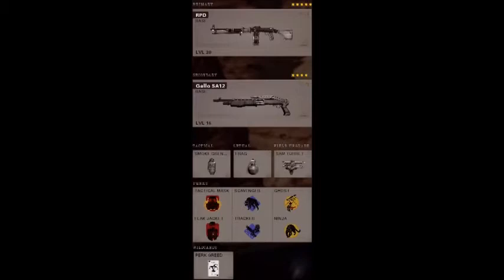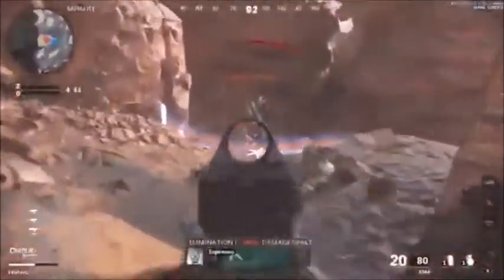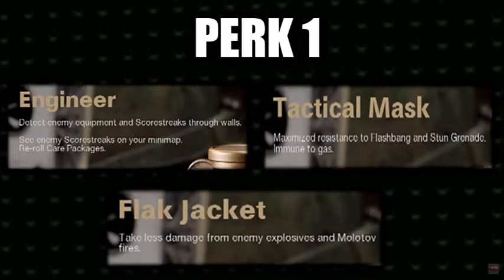Many people are saying that wildcards are going to be huge in this, which I could see happening. So I'm just going to list off the perks in each selection and show you what they do. Perk 1 has Engineer, Tactical Mask, and Flak Jacket. Engineer lets you detect enemy equipment and scorestreaks through walls, see enemy scorestreaks on your minimap, and re-roll care packages — which all but confirms care packages are back in Black Ops Cold War.